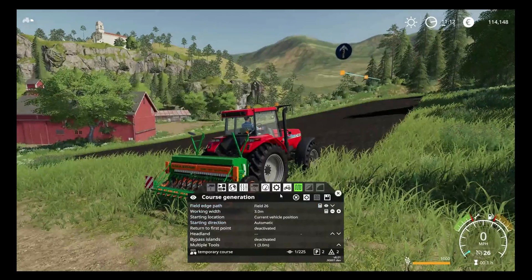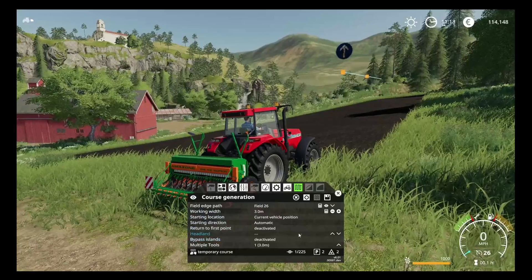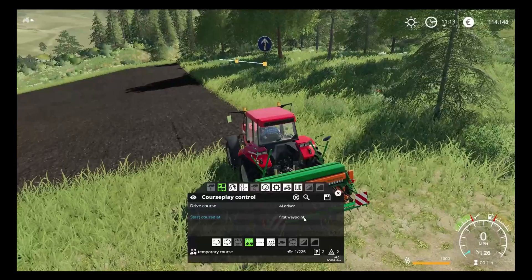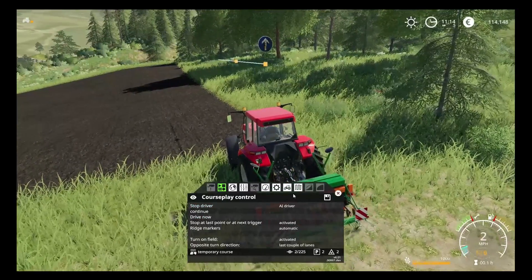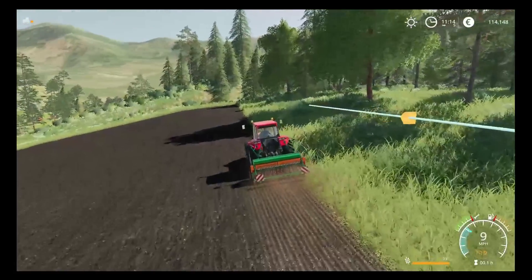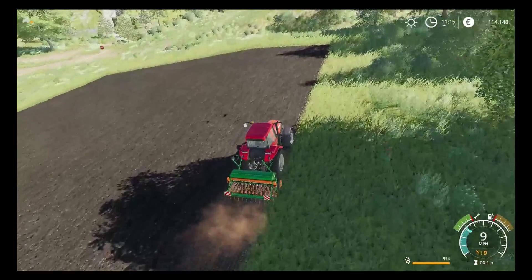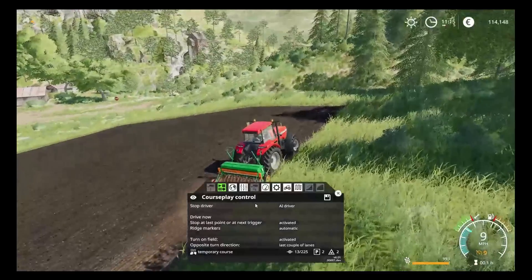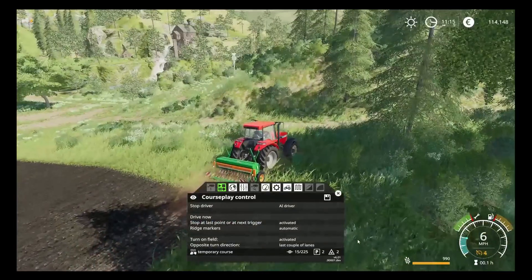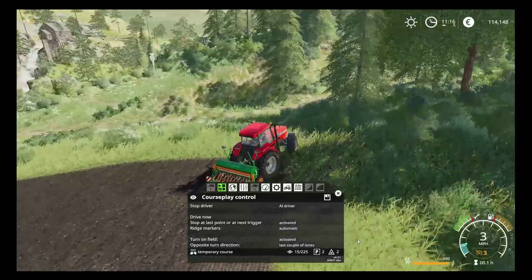So we're going to turn helper seed refill off right now and exit the menu. We've got our working width set to three meters which is correct for this size of drill. We're going to start at the first waypoint and away it goes. As you can see, we've minimized this down and we can see we're starting to drill our crop — the seed is going down gradually shown in the bottom right corner. We're using what's in the tank and the bank balance isn't changing, which is good. That is seeding in a nutshell — very simple and easy.